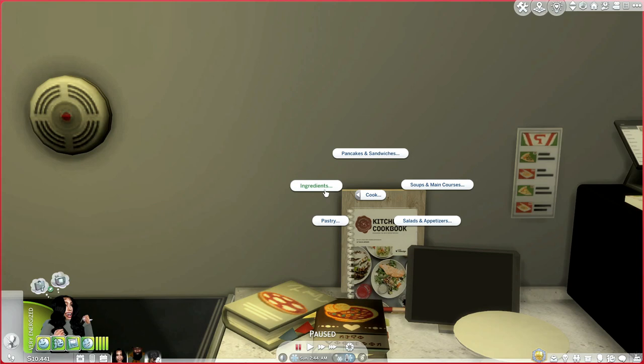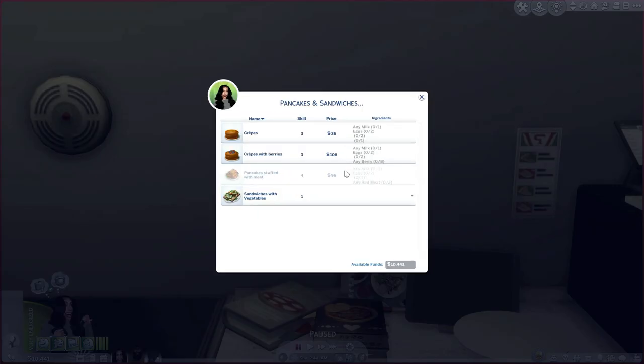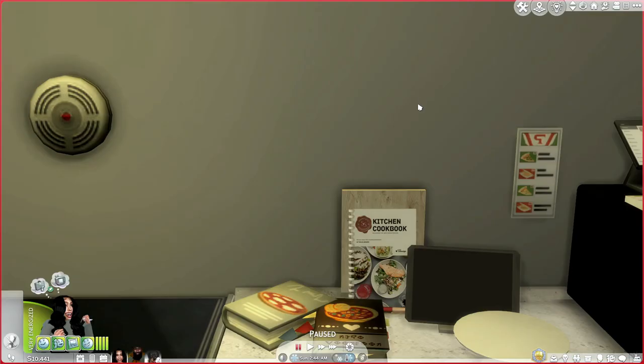Let's go to pancakes and sandwiches in Severinka's cookbook. You can make crepes and gooseberries. I went ahead and downloaded the things I wanted my Sims to use and eat. There are other options on the website and her Patreon. We've got a pancake set with meat but we can't use it yet because she's not cooking level four. I also got sandwiches with vegetables, which sounds really, really good.